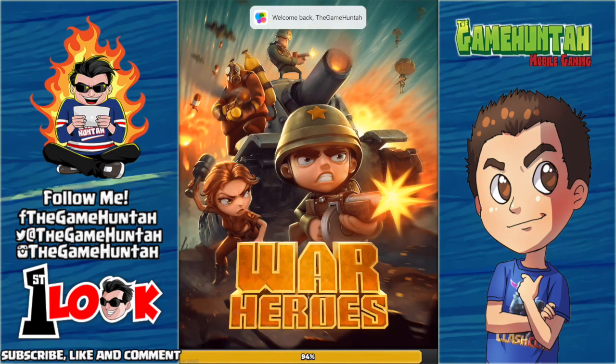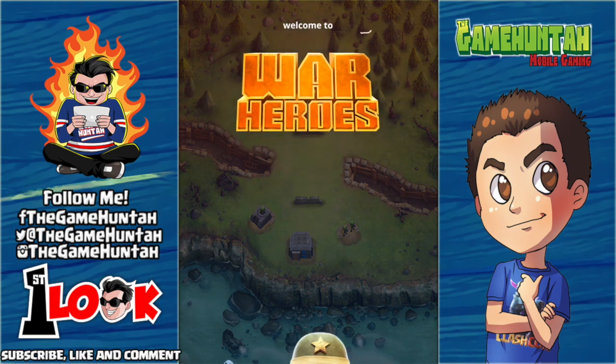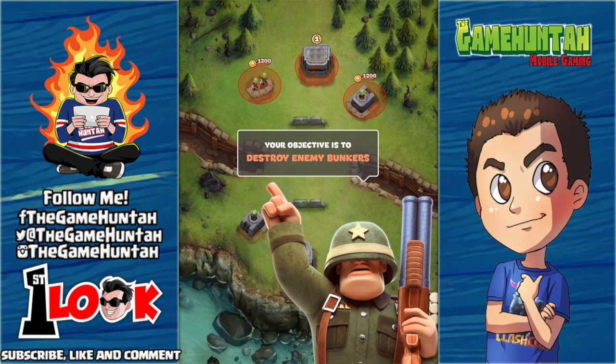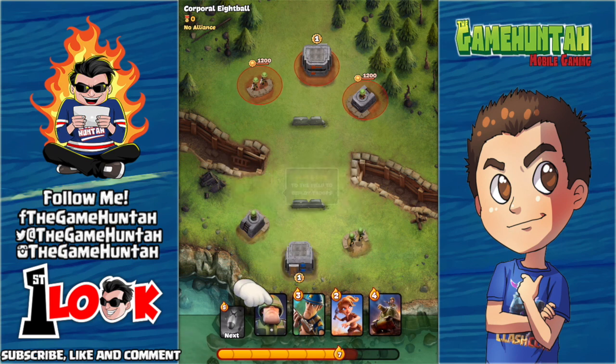Hey, what's up guys, this is the Game Hunter — another episode, first look. Today we're playing War Heroes: Fun Action by Fun Games for Free. Fun action — is that really necessary? I'll be the judge of that. All right, let's get to this. Corporal Eight Ball — drive the car to deploy in the battlefield.